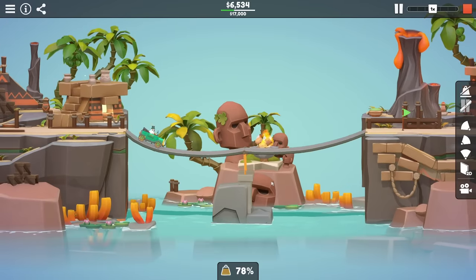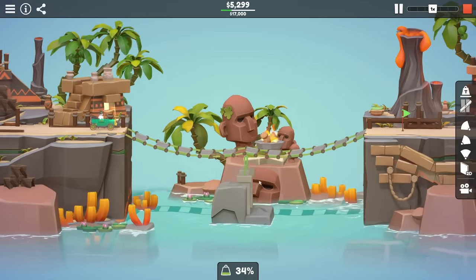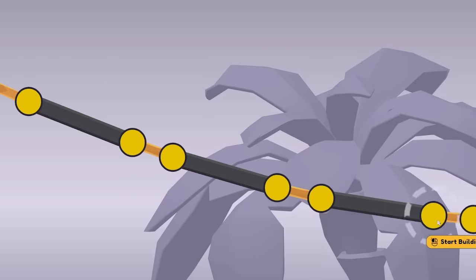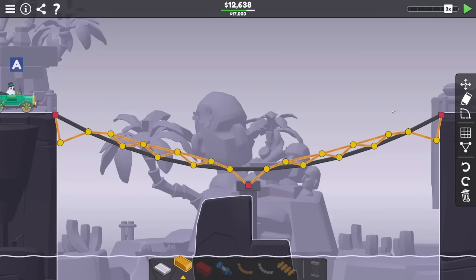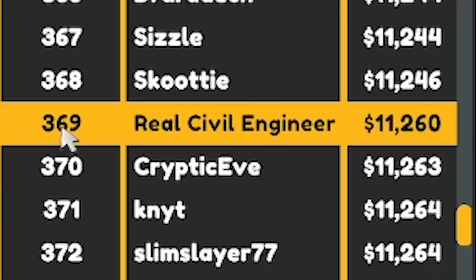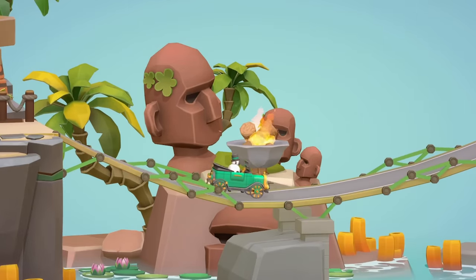A dangly road couldn't have worked — surely. I feel like that must have been it though. It must be like a dirty, dirty dangling road. I'd never lower myself to doing anything like that. But just out of interest, I'm just curious to see if it would work. I'm making a hybrid — it's a dangly road with trusses on. The trusses mean it's okay, it's not actually a dangly road. Under 10 grand.